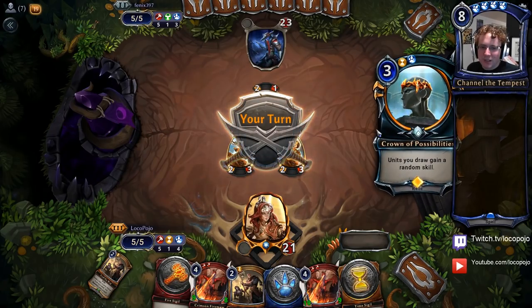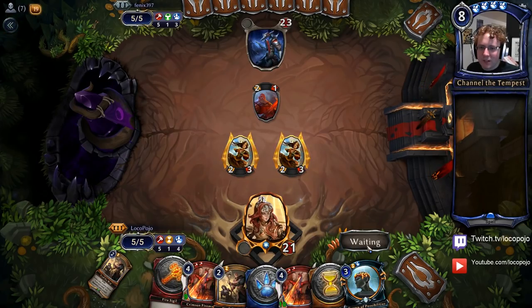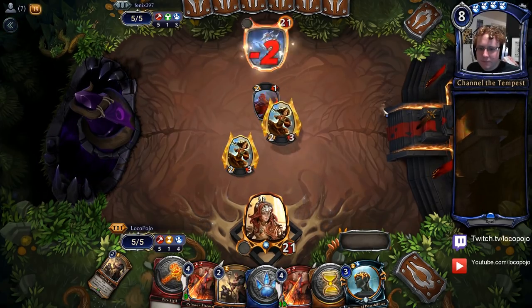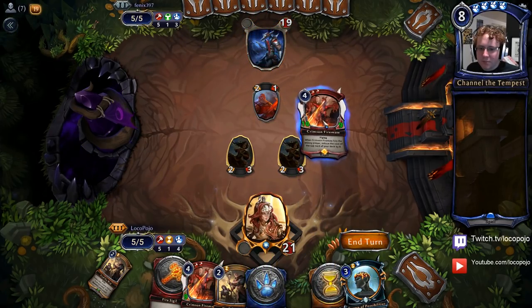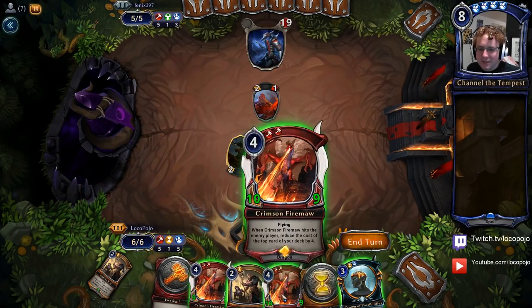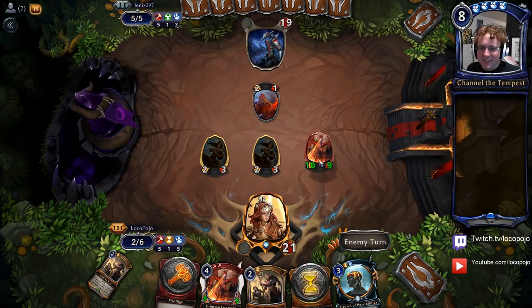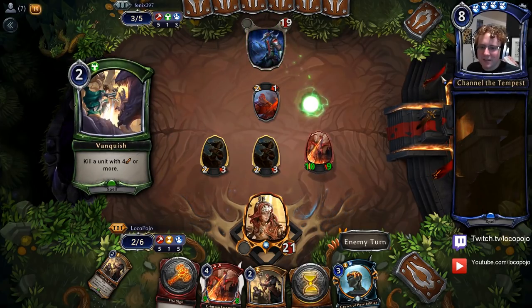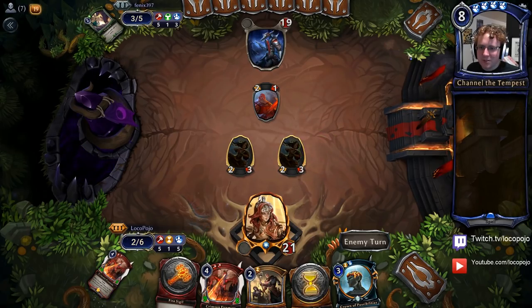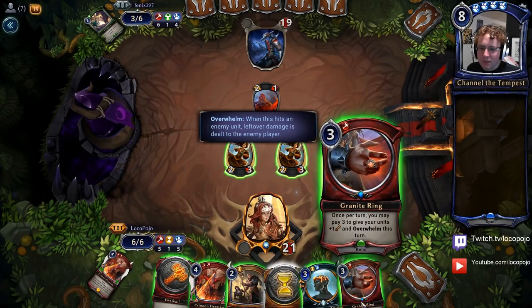It's a cheap card that's pretty easy to play, but beyond that it doesn't do a whole lot. Crown of Possibilities is pretty tempting. I'm going to attack for four here, and then go ahead and play that Fire Maw. That crown's really tempting, but it's got to be Fire Maw. We'll see what he's got. There's our first Vanquish, but it means he's not playing a weapon this turn like a Starsteel Dasha. So any turn that we do that is going to be good for us. Granite Ring gives me a decent amount of aggression, which I kind of love.